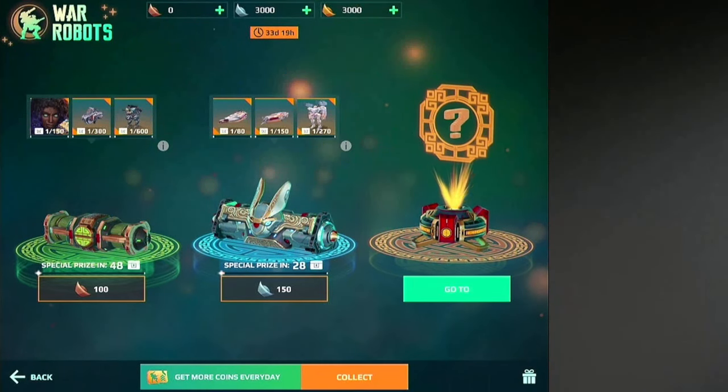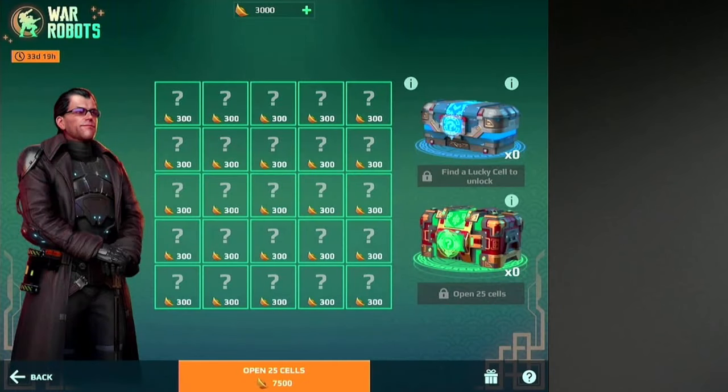I got a really special video for you guys, because I just got 3,000 of the bingo chest coins, and also the middle ones. So let's first find a lucky cell to unlock.